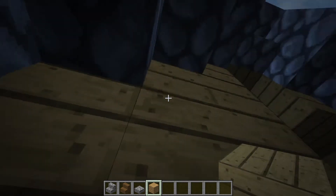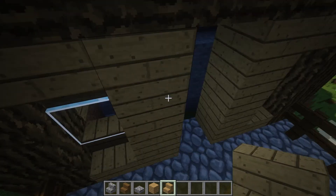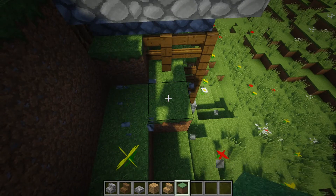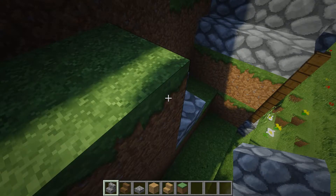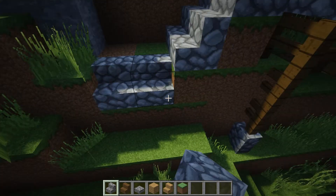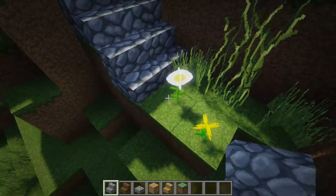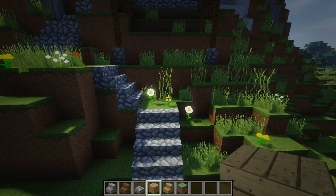We're gonna fill in the top part here with oak wood, because I tried cobblestone and it looked really bad. I'm gonna take one more oak wood stair facing outward and put a stair right on the door, then bring these up and put in some cobblestone stairs — doesn't have to be anything super fancy. I'm just gonna place them all upside down going all the way down the hillside — and voilà, you have a little path going all the way down.